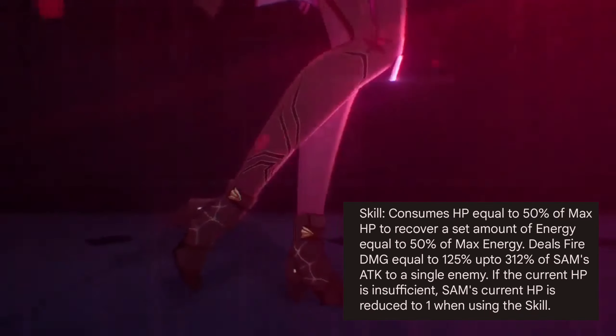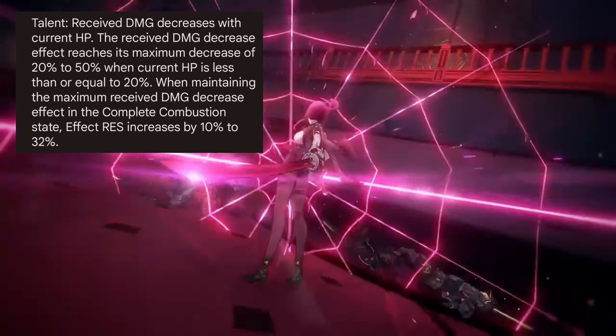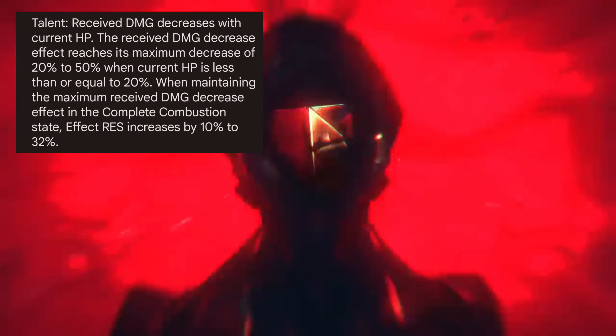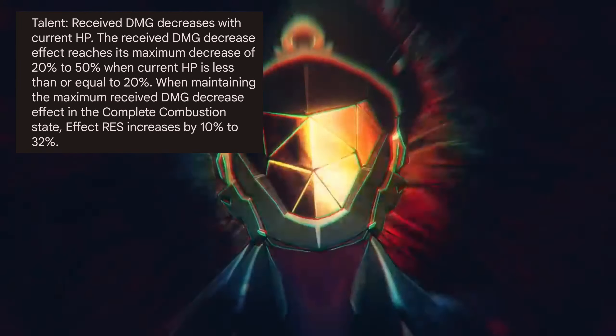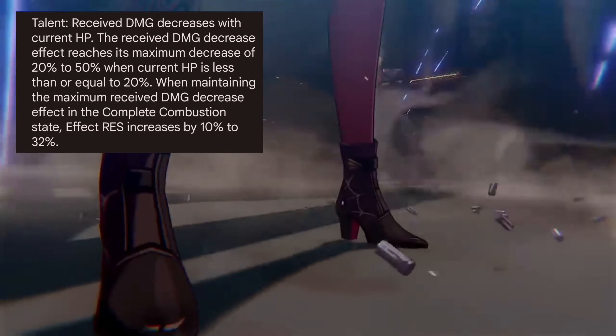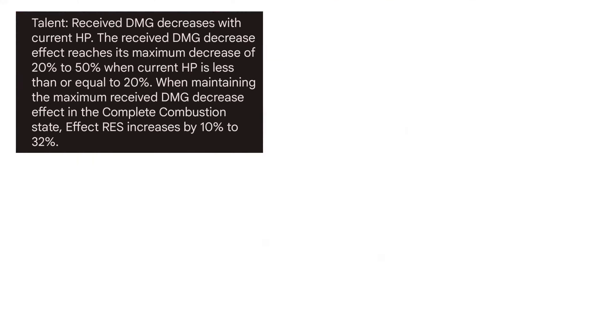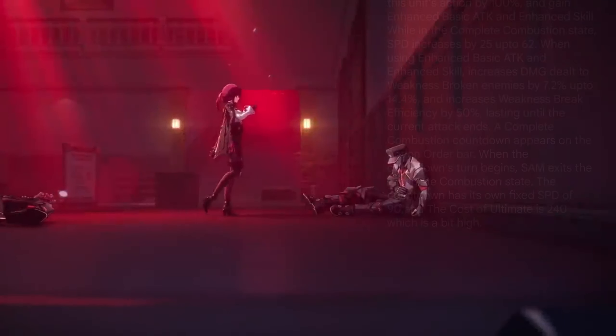If current HP is insufficient, Sam's current HP is reduced to 1 when using the skill. Talent: received DMG decreases with current HP. The received DMG decrease effect reaches its maximum of 20% to 50% when current HP is less than or equal to 20%. When maintaining the maximum received DMG decrease effect in the complete combustion state, Effect RES increases by 10% to 32%.